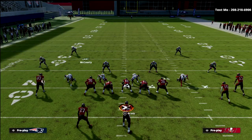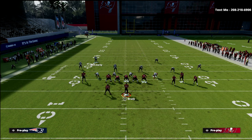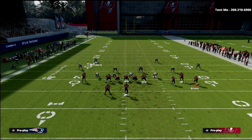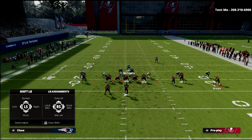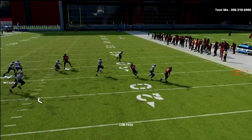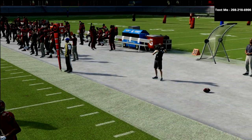The best play from Bunch Y-Flex by far is the verticals play. One of the reasons is there's just so much you can do — you can motion out an out route, and in Palms you're going to get man lock on that out route. This is why it's really important to man up the number three receiver, because if you don't, that outside quarter defender is going to take that route every single time.